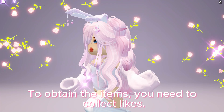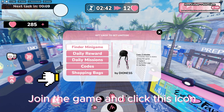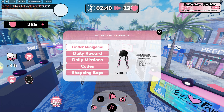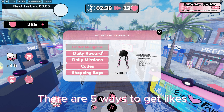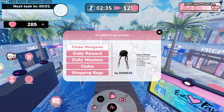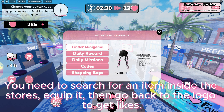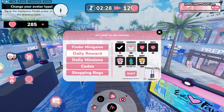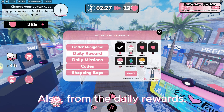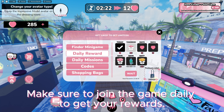To obtain the items, you need to collect likes. Join the game and click this icon. There are five ways to get likes. First, play the Finder mini game — search for an item inside the stores, equip it, then go back to the logo to get likes. Also from the daily rewards, make sure to join the game daily to get your rewards.